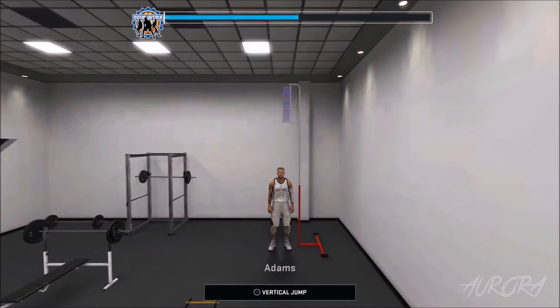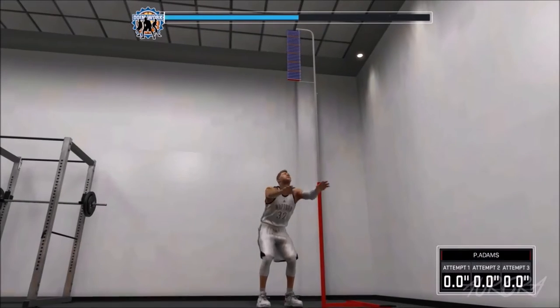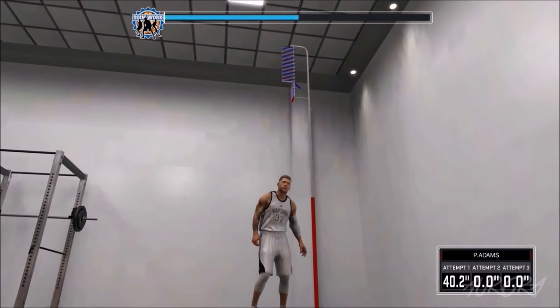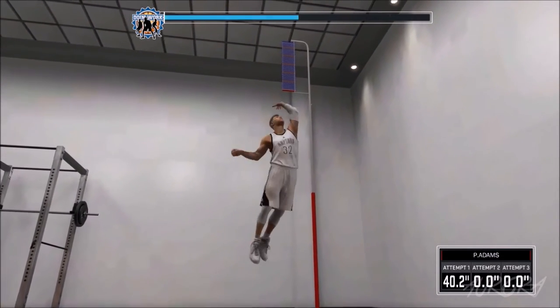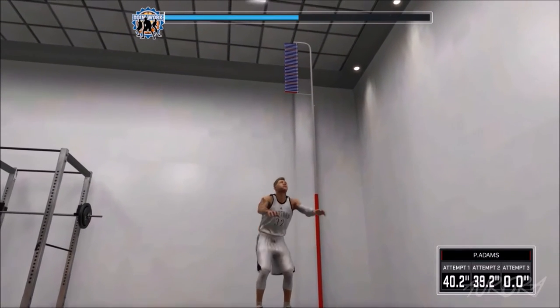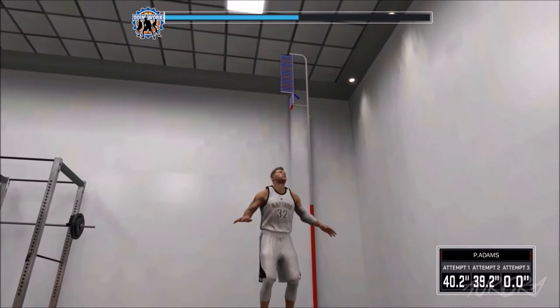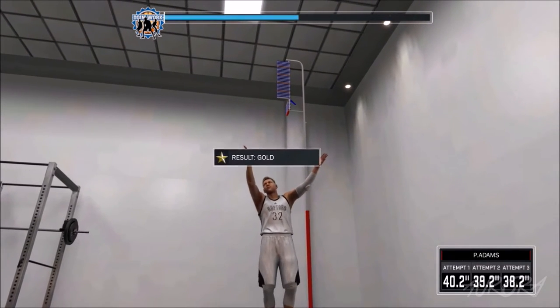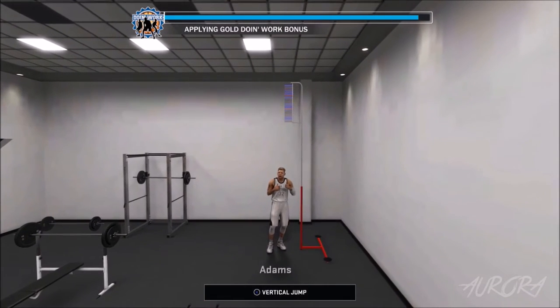You can also do other drills like bench press, the stairs, or jump up on boxes — and every once in a while those give you like a plus one for quickness and stamina and stuff like that. But vertical jump is just the easiest way to get your doing work meter up.